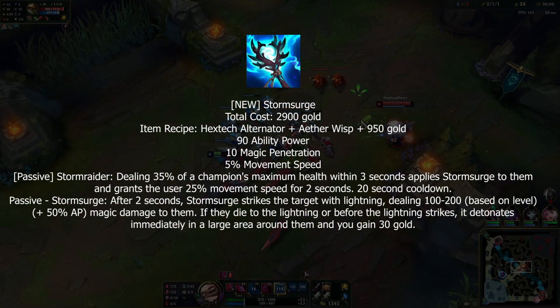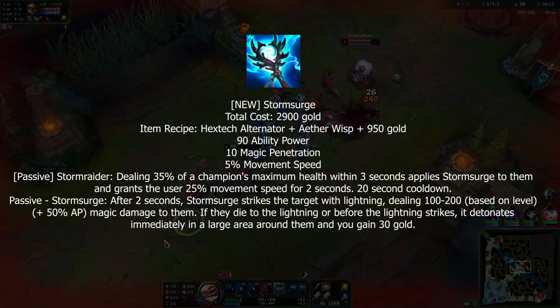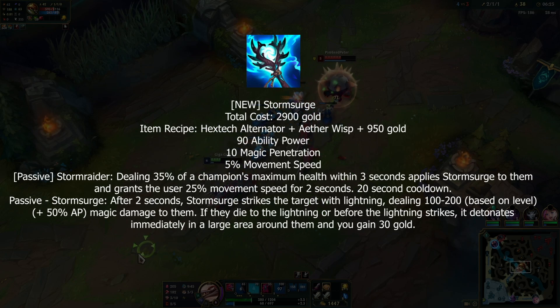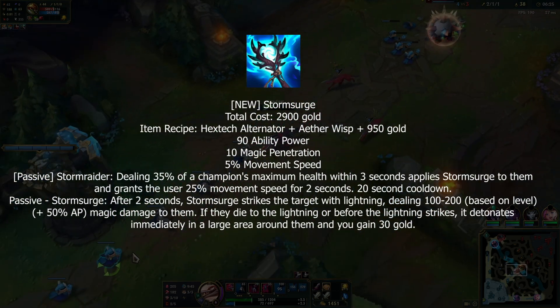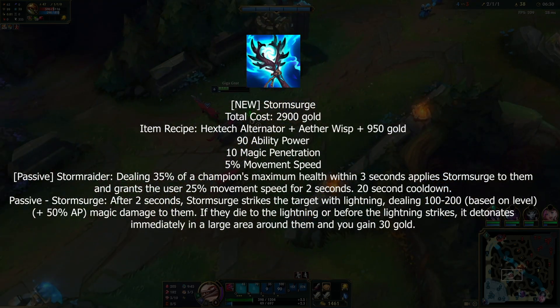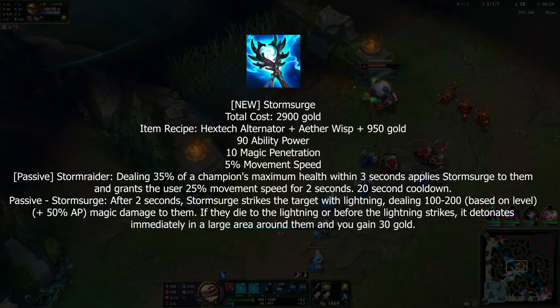With 400 AP this passive alone deals 583 damage — that is nutty. Another new item is Storm Surge, which gives AP, magic pen, and movement speed. It deals 35% of current HP over three seconds when you land an ability, grants 20 movement speed, and after two seconds a lightning strike deals additional damage. If they die, the lightning strike comes down instantly.